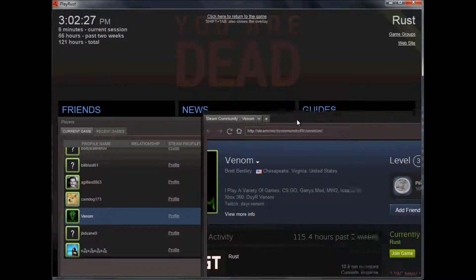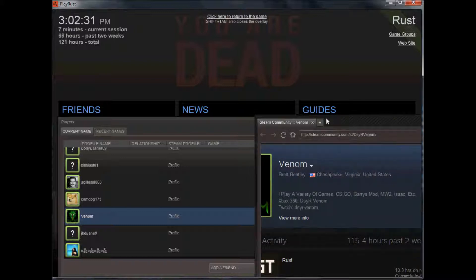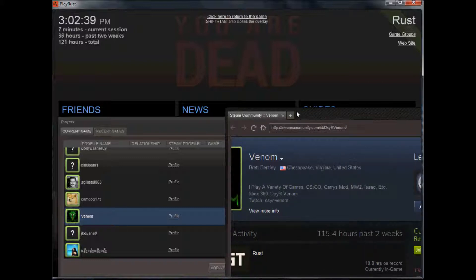Hey guys, ExusGear here, and someone asked me how do you go about reporting someone in Rust? Apparently there's a lot of hackers running around, which is kind of annoying. I tend to stay away from them, but if you run across them, somebody asked me how do you report them.